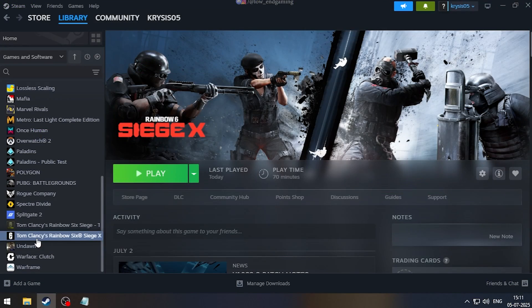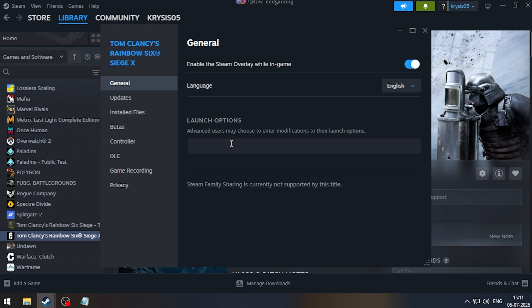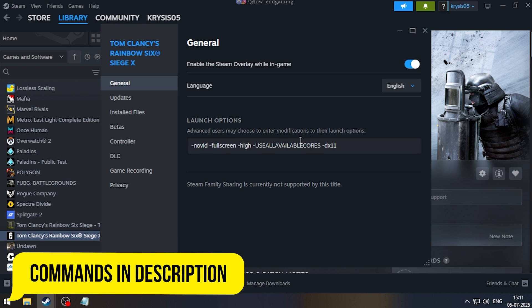Now open Steam, right-click on the game and go to Properties. In the Launch Commands, paste these commands — they are given in the description below.